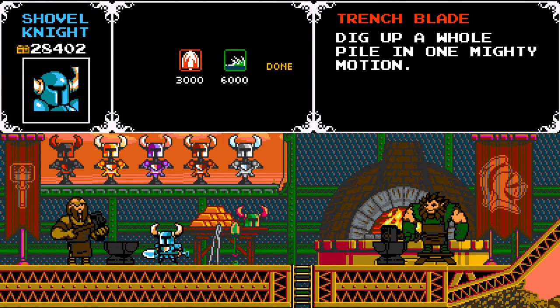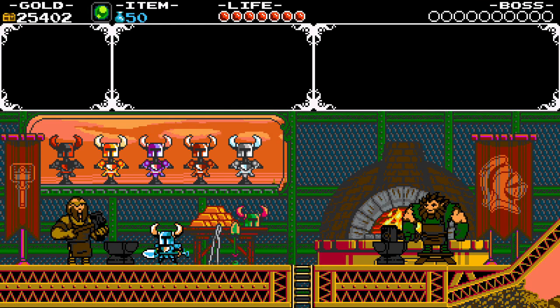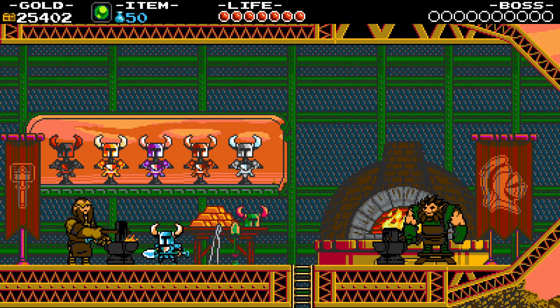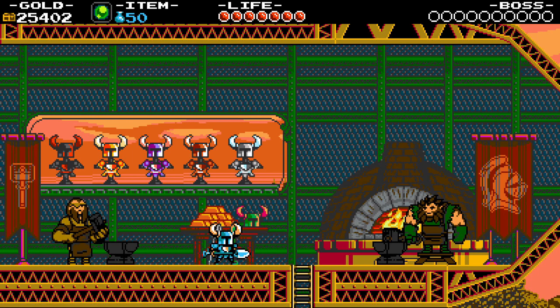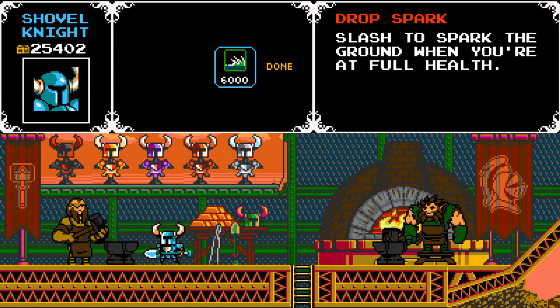Next up we're going to buy the trench blade. With the trench blade, I can now dig up piles of dirt in a single scoop. I can't really show it off here because there's no dirt for me to dig up, but it's a nice little quality-of-life upgrade to have. Finally, we have the drop spark.